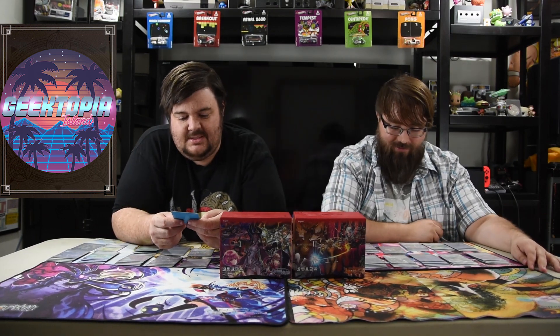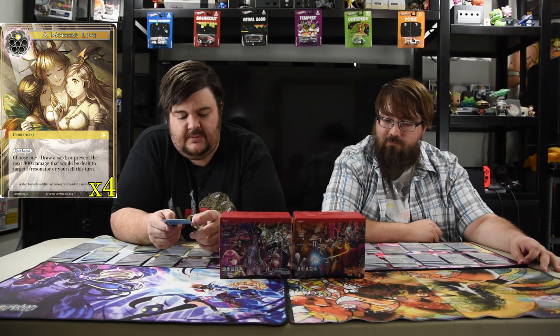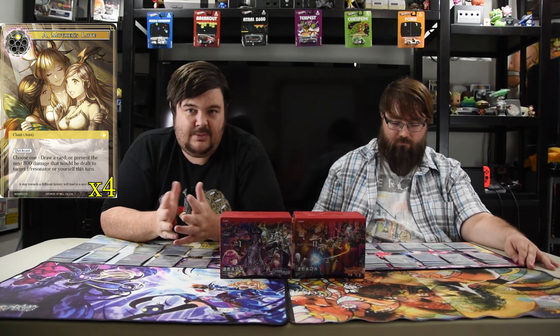One card you use quite a bit is Mother's Love. It's one white, quick cast. It is a chant-aura so you can remove it for CL or Grimia. You draw a card or prevent the next 800 damage that would be dealt to target J/resonator or yourself this turn. I've always been a gimmicky card player for those kinds of cards — I love weird prevent damage cards. For one mana preventing 800 damage is pretty amazing, and it can either target you or a creature. Early game you're just like 'cool I want to draw a card, thanks' and it's all quick cast so you can do it on their turn or your turn. And like we talked about, it's an aura.